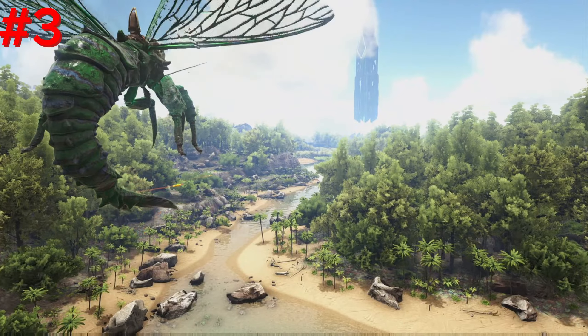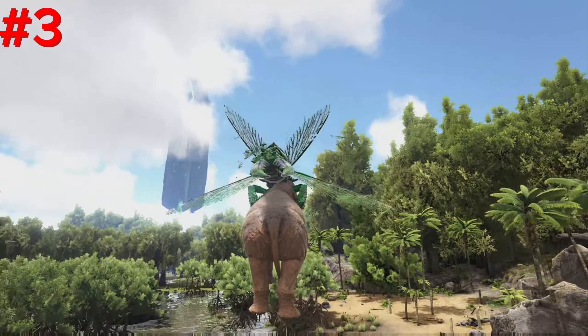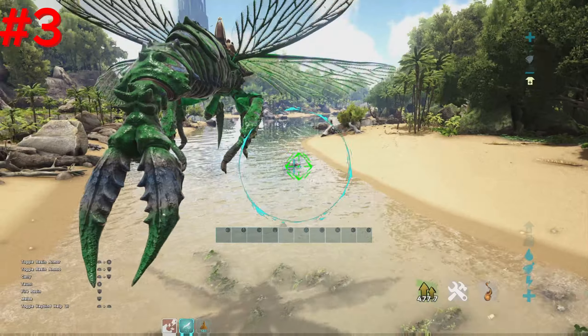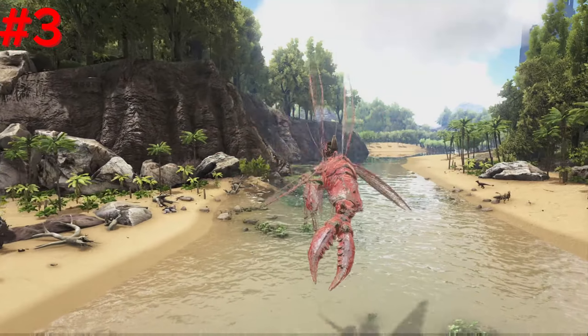Number 3, Rhyniognatha. Rhyniognatha is one of the best creatures in ARK, as it has multiple uses. The first and most obvious is the ability to pick up even the biggest of creatures, including the Rex. Rhyniognatha uses resin, which can be used for a variety of abilities. Firstly, it can be used for increased resistance due to them coating themselves with it like armor. They can also fire three different types of projectile shots.